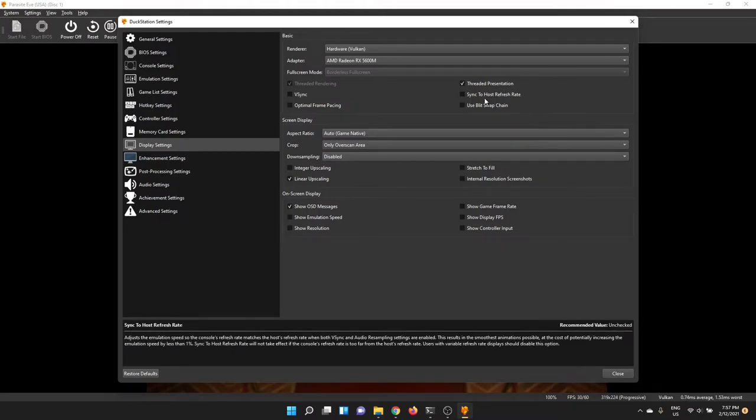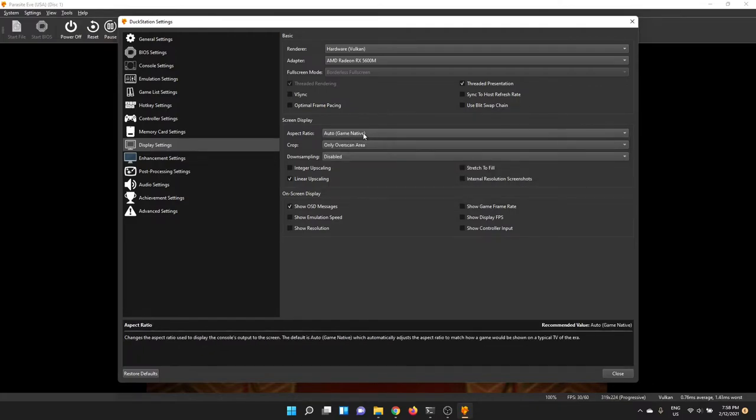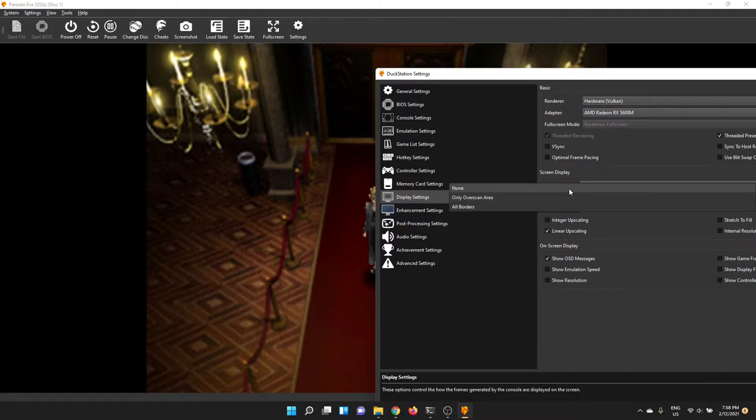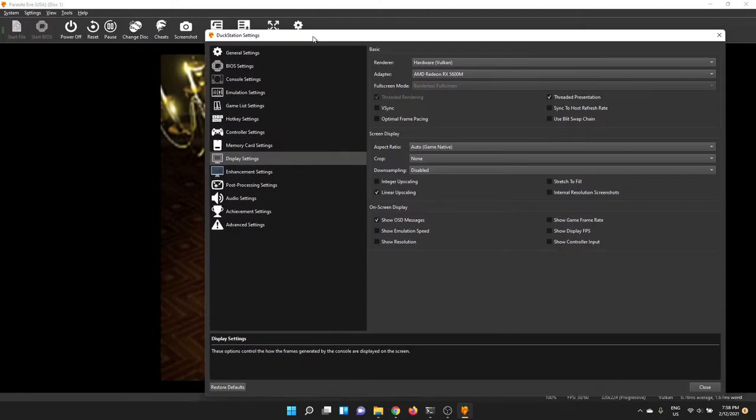'Sync Host to Host Refresh Rate' will change the game speed to match the 60Hz exactly of your display if you're finding V-sync too teary or laggy, but it can break the game so probably leave that off unless you absolutely need it. Aspect ratio — this is important and people get this wrong. I'm going to leave it on 'Game Native' to keep it in 4:3. For crop I normally turn it to None, which removes the cropping. Old TVs and CRTs overscanned so you can turn that on if you like, but I'll set it to None so you can see the underscan.